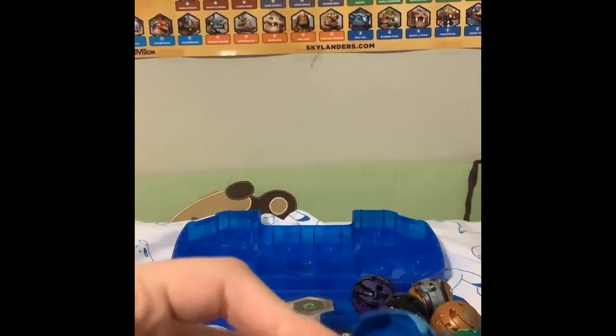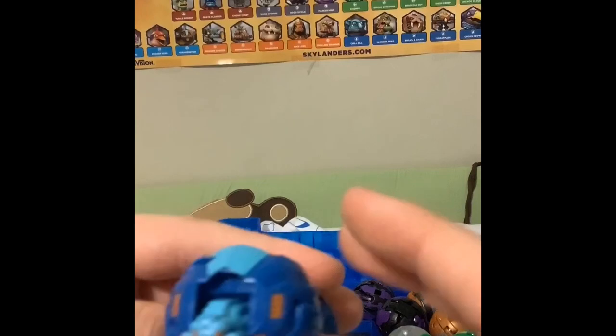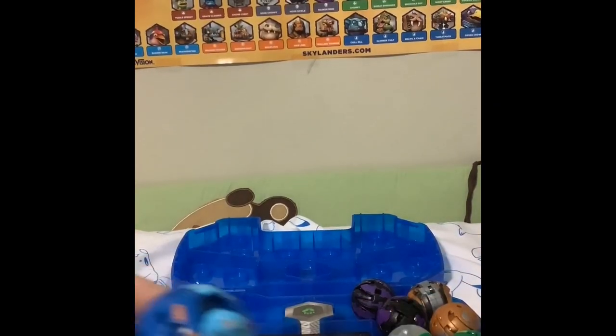First up we got Aquos again, back in the show, and this one is a Hydrus. You can fold out the legs and stuff. He's the same as the Haos Hydrus.